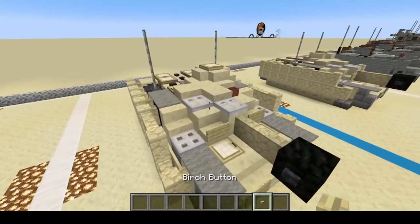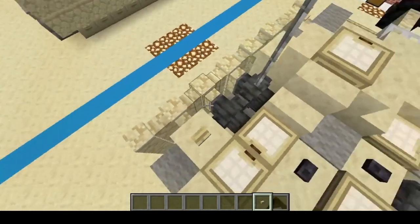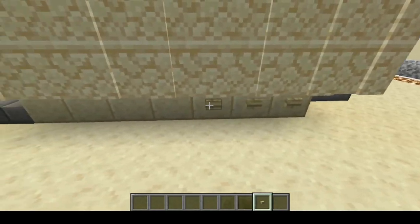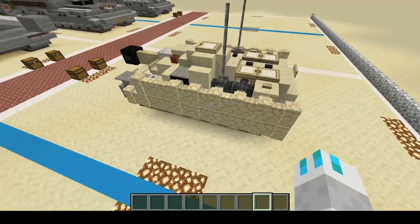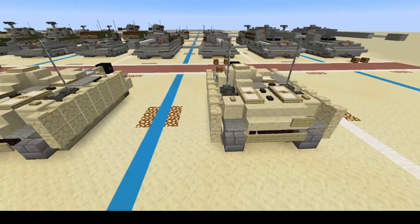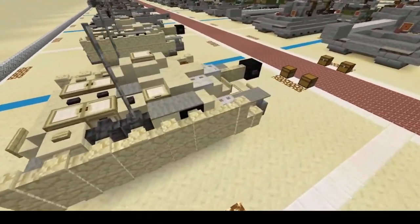And lastly, we're going to do our birch buttons: one, two, three, four, five, six, seven, eight, nine, ten, eleven, twelve, thirteen, fourteen, fifteen, sixteen. And there you have it folks — you have successfully completed the German World War II Sturmhaubitze 42G.